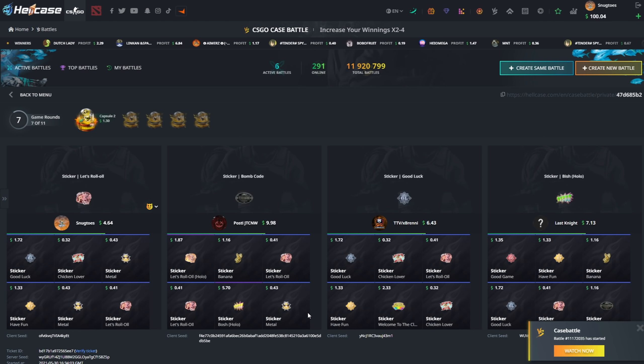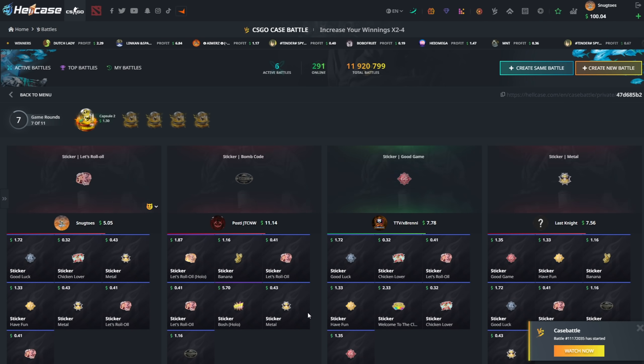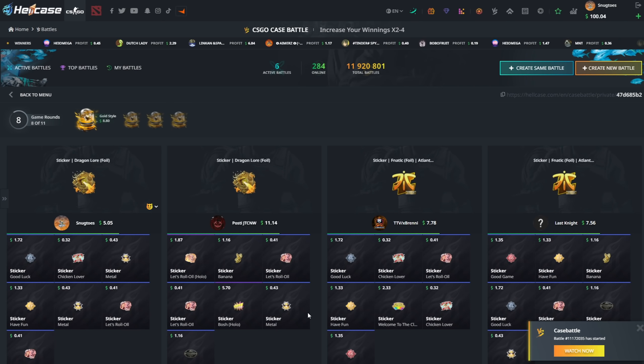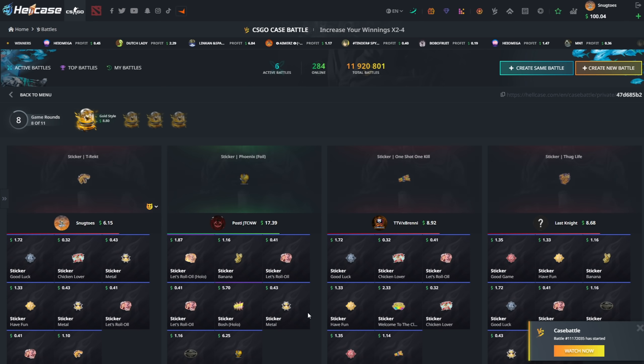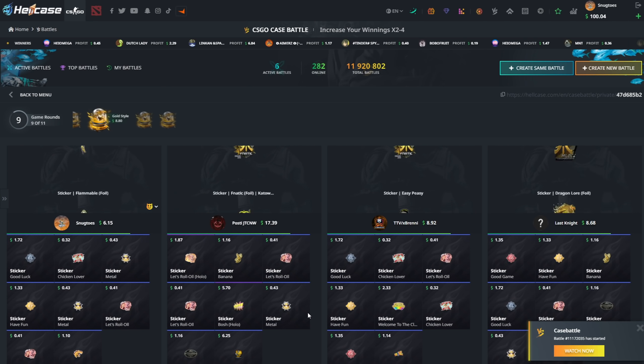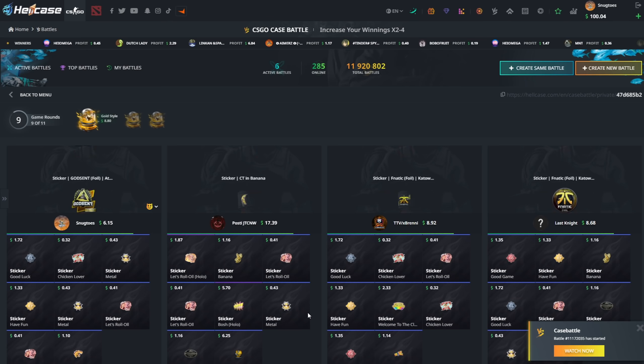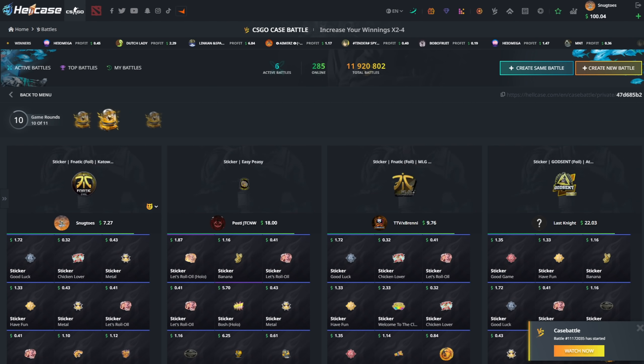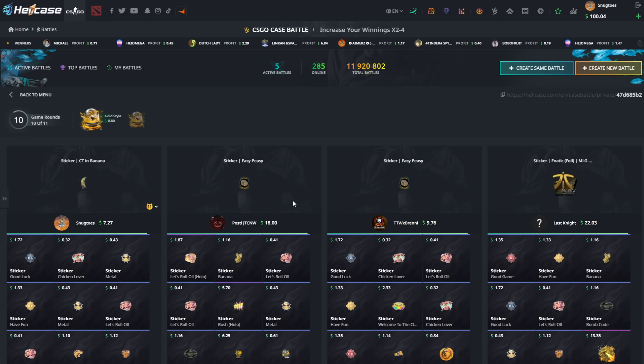My pulls aren't necessarily too great so far. I'm definitely down — I've got about half of what the best guy has. Bomb Code again. My pulls aren't great right there, could definitely be better. T-Rex — he just pulled another Phoenix Foil for 17, absolutely cracked.